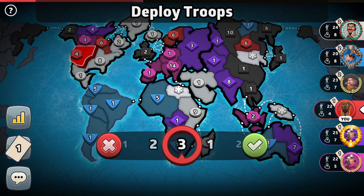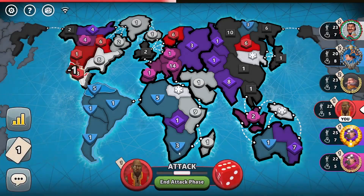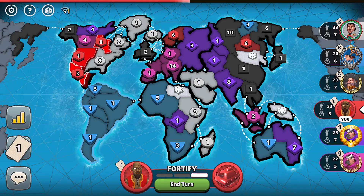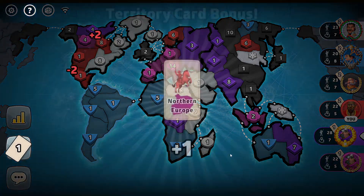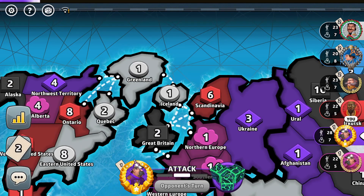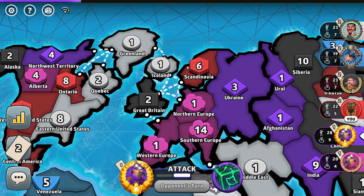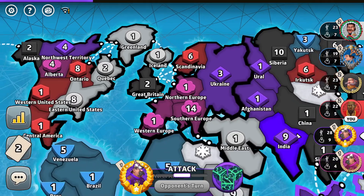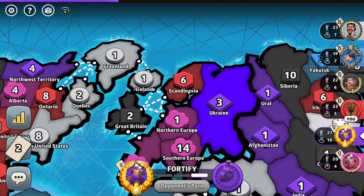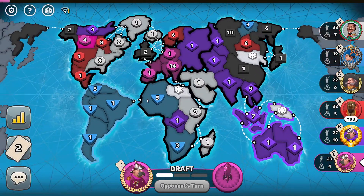I'll add more troops here since the white player is going for North America anyway. I'll capture this territory and fortify. I didn't want to capture Iceland because if I did, my army would be on a choke point — I would have to leave it exposed to being attacked from two sides, and if I fortified back I wouldn't be able to go with my Scandinavian troops to North America anymore.